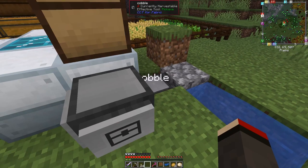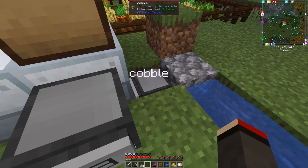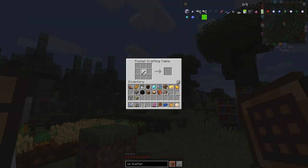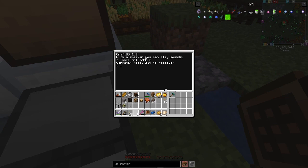The reason labelling is important is when you move the turtle it won't lose the program — it'll stay in there. Let's make the pickaxe. The interesting thing about the diamond pickaxe in the turtle is it never gets damaged, which is great. We put it in the first slot like this. It may have to be non-enchanted. We say 'equip left' and it confirms putting slot one into the left side, placing the pickaxe on the left-hand side of the turtle.